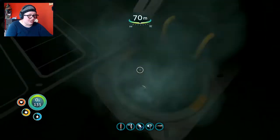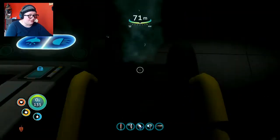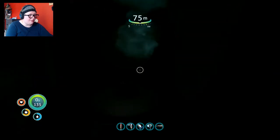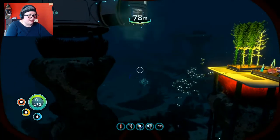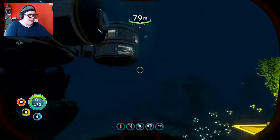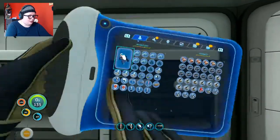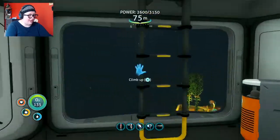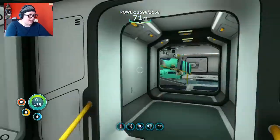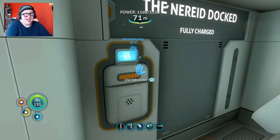That was a really successful session — I built the Prawn suit, I built the Cyclops. One, two, three, four — diamond and lithium. I can make the drill arm right now, and then I can go down to the Lost River and get that nickel. I found it, I just didn't grab it. I can go back and grab it right now.